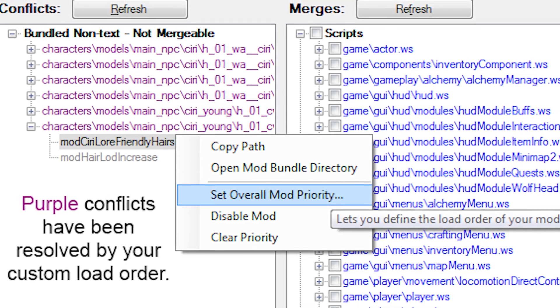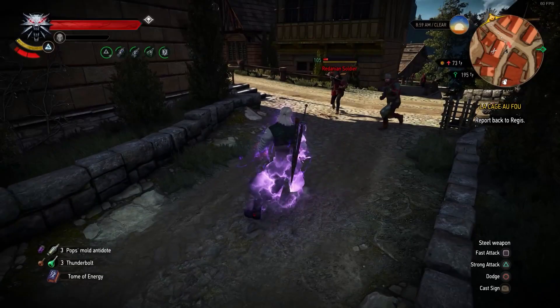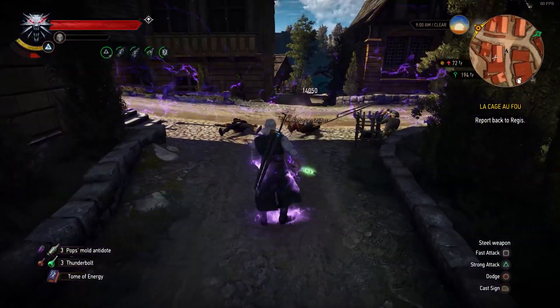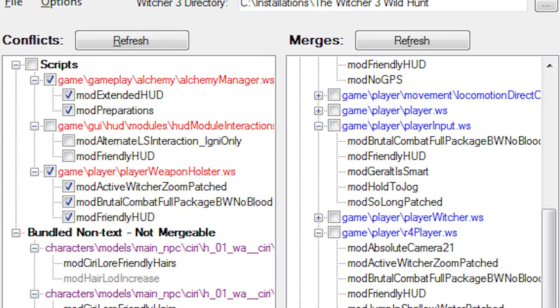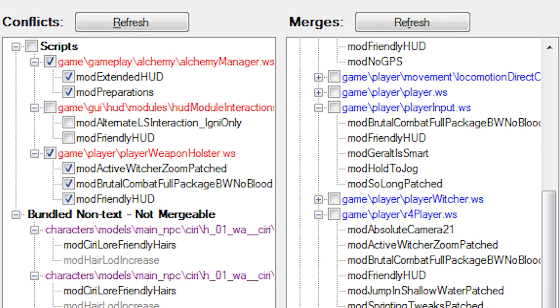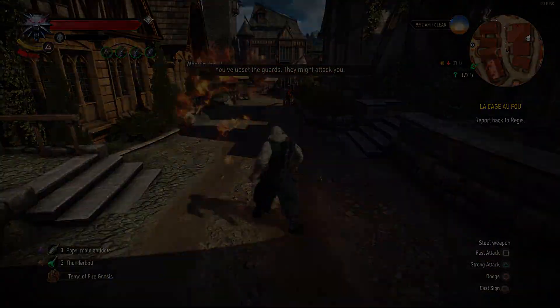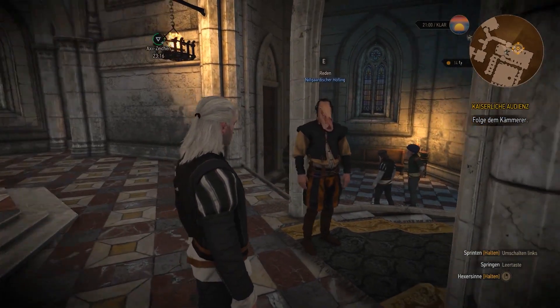It will search for any compatibility issues between the mods you wish to install and try to solve them for you. The mod also enables a larger number of mods to be utilized at any given time during gameplay, whereas usually there is a limit for active mods. If that doesn't work, then it'll be brought to your attention exactly which mods you have installed are clashing with each other. This is essential, as downloading and re-downloading mods to figure out which ones are breaking your game is one of the worst ways to spend a Sunday afternoon.